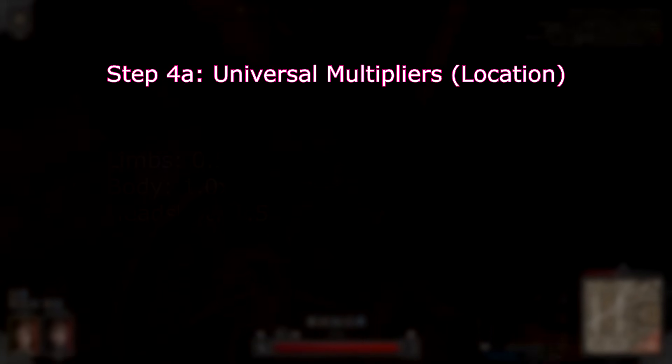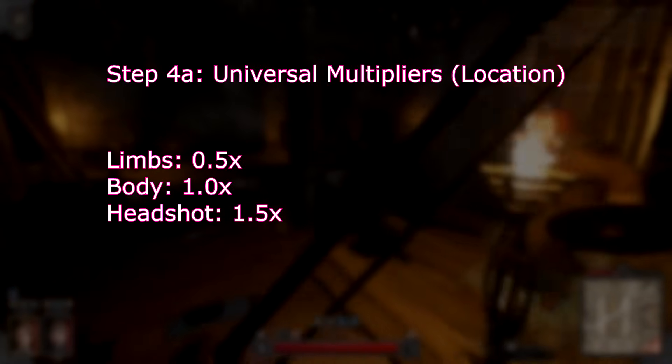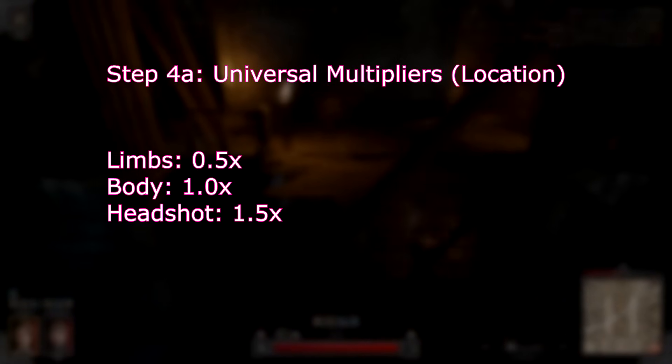Once you've added up your base and weapon damage, multiplied it by power bonus, and added additional damage, we finally start dealing with universal multipliers. First, we have the location bonus — that is, bonus damage from headshots or negated damage from hitting limbs. When hitting limbs, this multiplier is 50%.